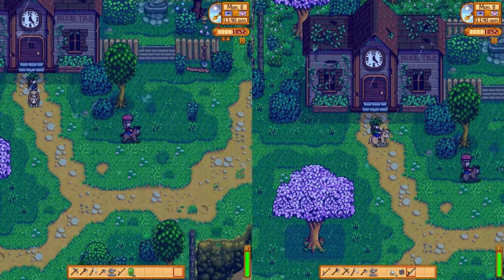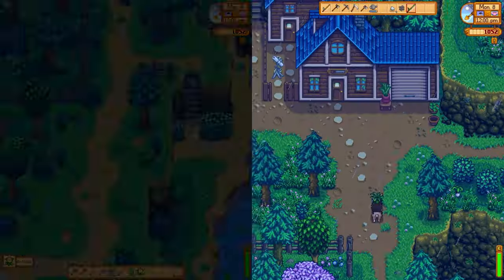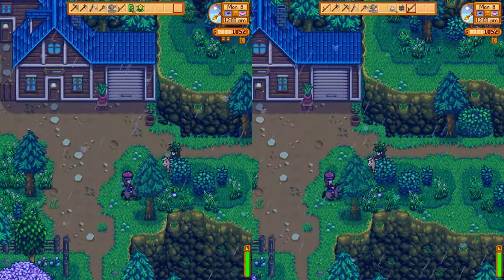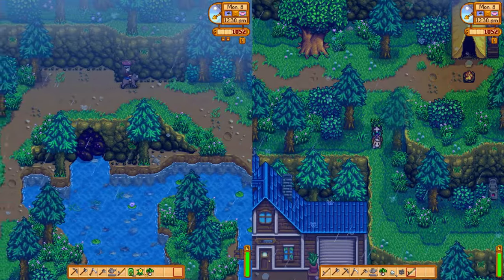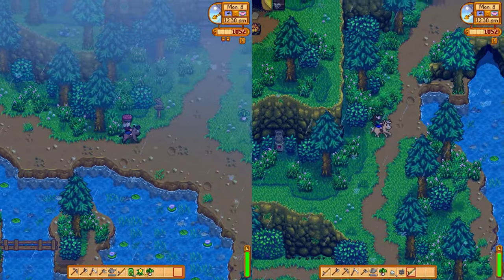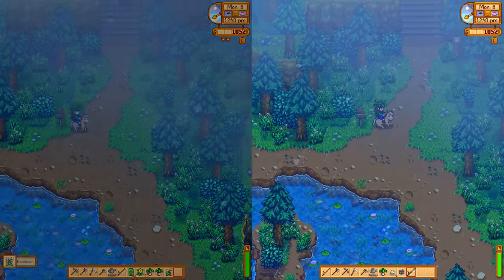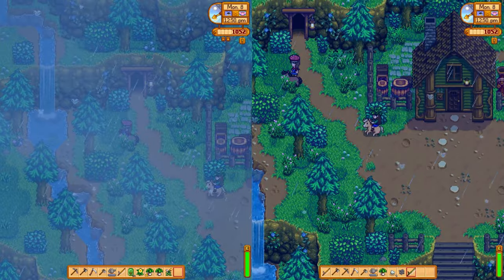So we have more seeds to plant, which is good. Got a daffodil, a leek — another leek, another dandelion. When you have Stardew Expanded, it actually moves the mines opening from over here to around the corner. It's a pretty cool area. Ventures Guild.